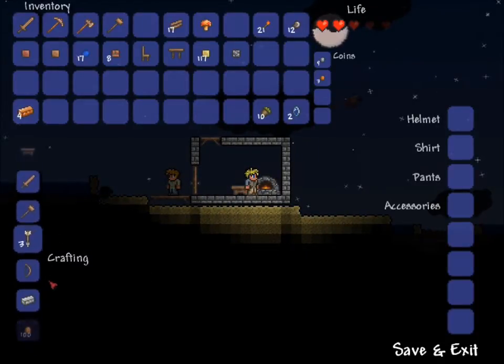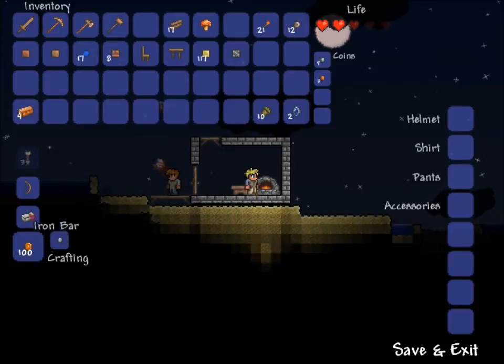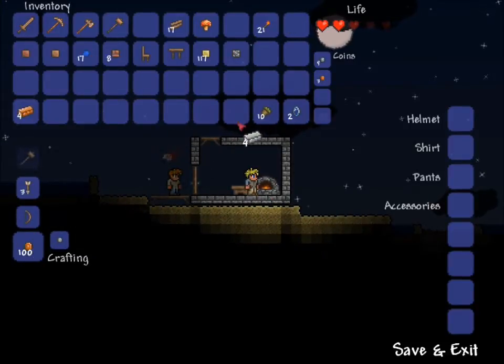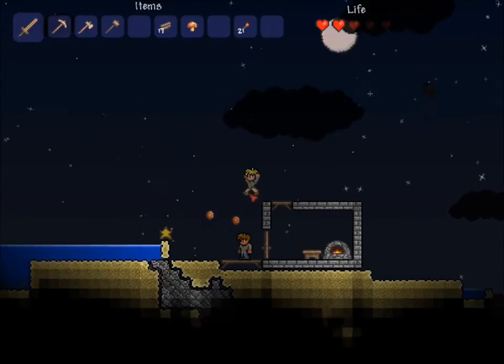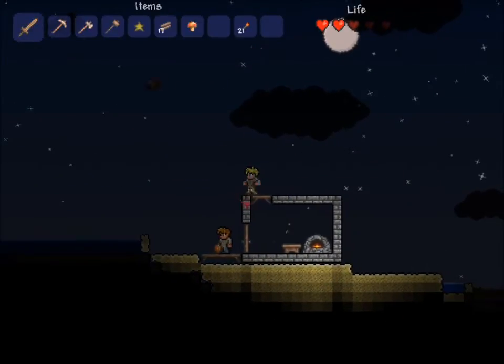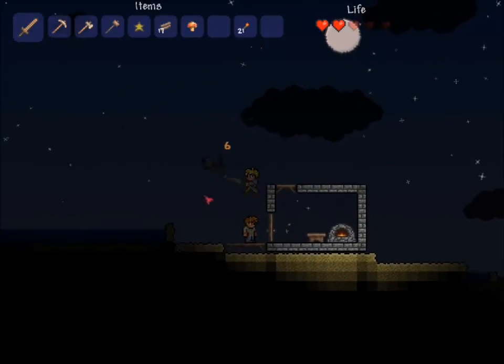Let's come down here — the iron I got, let's turn it into iron bars. There we go. Oh yeah, sweet — falling star hit that eyeball, just killing it.